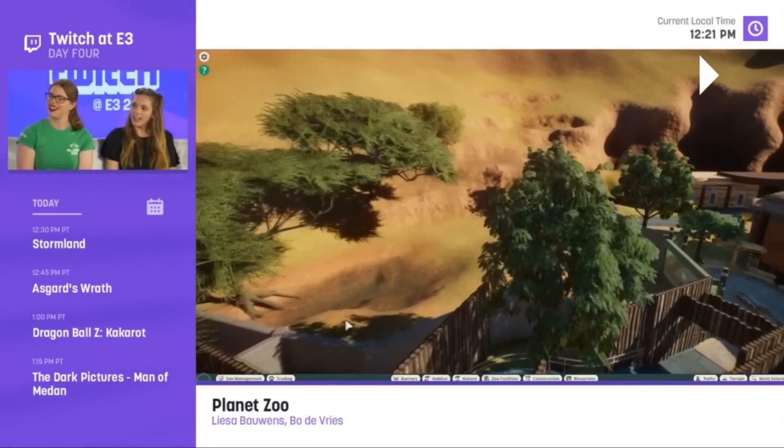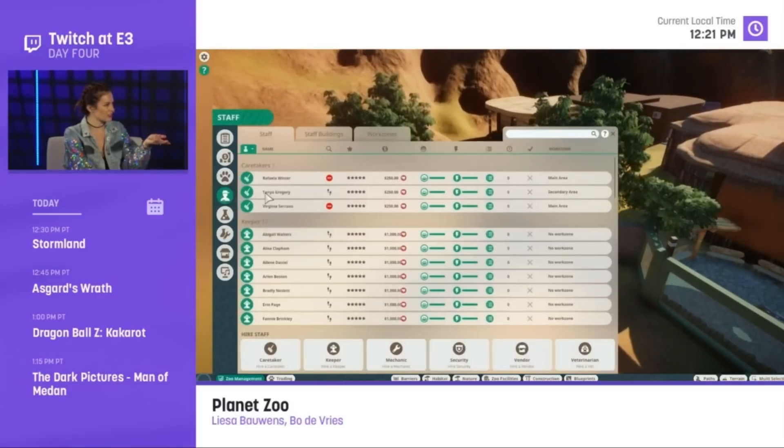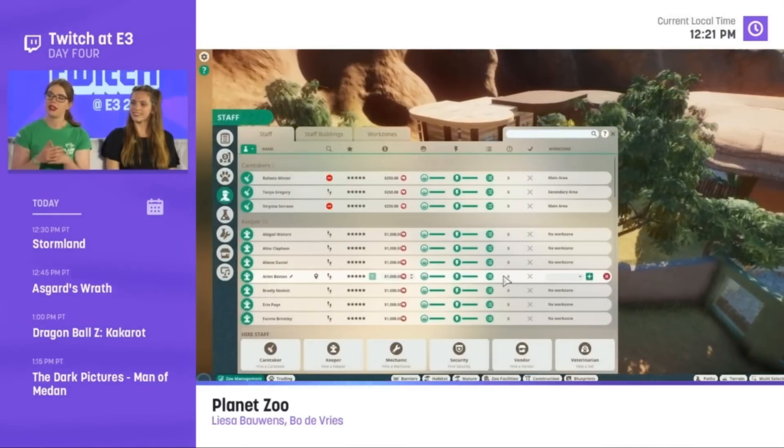Looking at the staff menu, it breaks down into caretakers, zookeepers, and other types — all more condensed so you're not clicking through as many tabs. In Planet Coaster, placing a staff member and then trying to hire a different type would close the menu entirely and you'd have to navigate back — it was a nightmare. Hopefully that's been fixed here, as the layout appears much more streamlined.